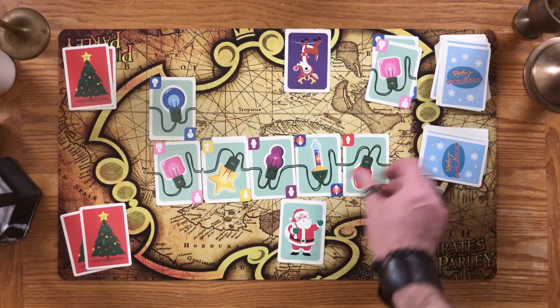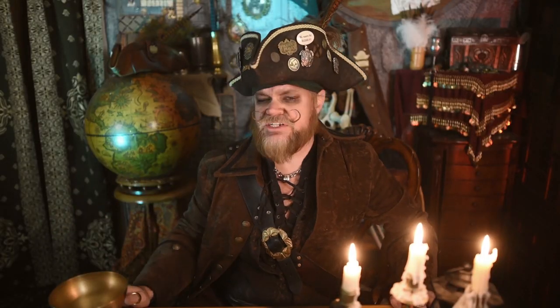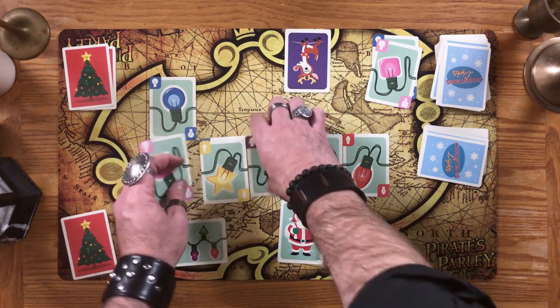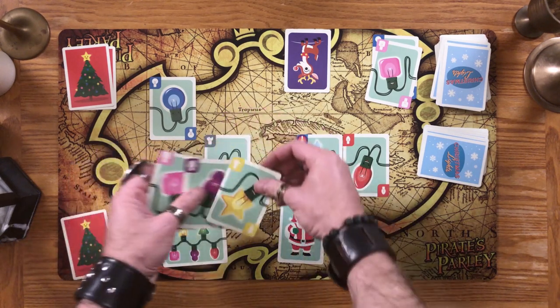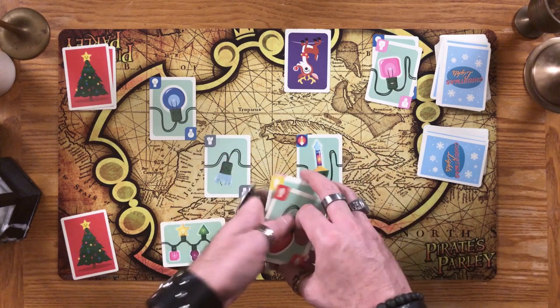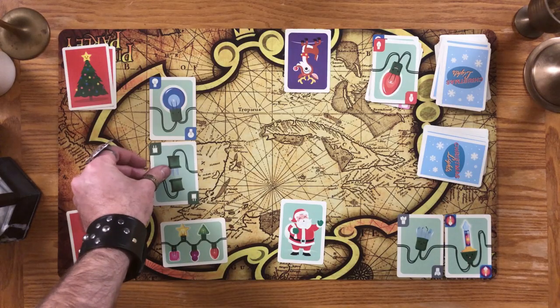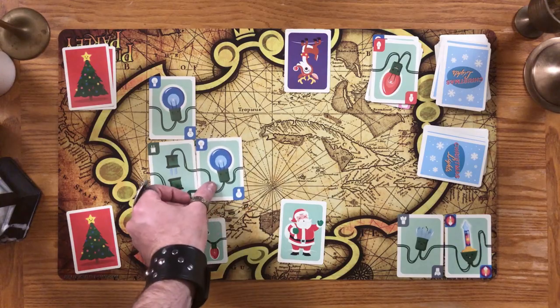When you complete your pattern — which can't have any unfixed broken bulbs — flip your pattern card so your mates can check your work. Then discard the colored lights, but keep broken or bubble bulb cards for later scoring, and display the finished pattern proudly. Before beginning your next pattern, you'll need to play a plug card, then you can begin populating the next string of lights. If a player completes their second pattern, the end game has begun. Play continues until the first player's turn is reached, then it's time for scoring.